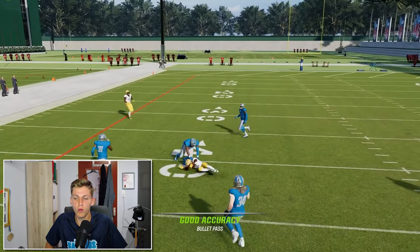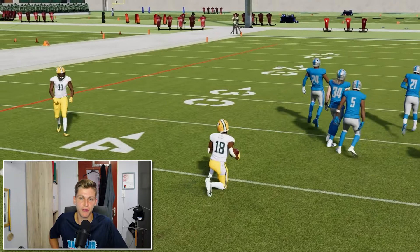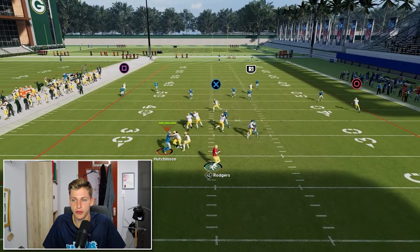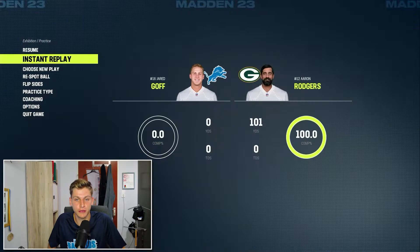We can throw that away from the defenders. Against cover two, I'm going to pass lead that a little bit up the field — see how I was able to lead that away from the deep safety. Now I'm going to look for Randall Cobb on the streak against cover two and pass lead this all the way inside. See how far that was — all the way inside. That is how you beat cover two with just a simple streak.